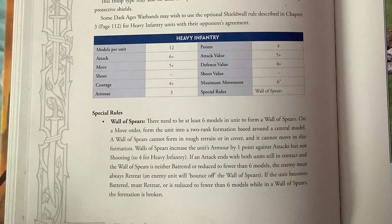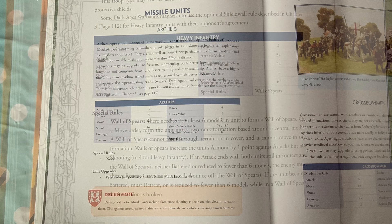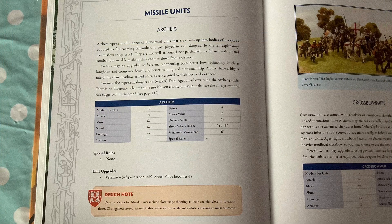The infantry profile runs much the same as the cavalry - it gives you all the information you need. Heavy infantry: the attack value is 5, defence value 4, so they are better in defence than attacking. Moving on to the archers, you can see we get a shoot activation on 6-plus, and a shoot value of 5s to hit with an 18-inch range.